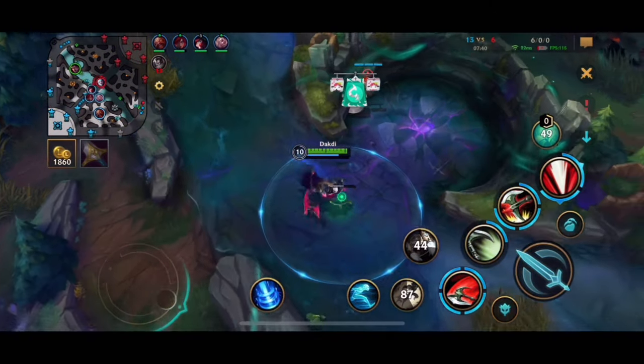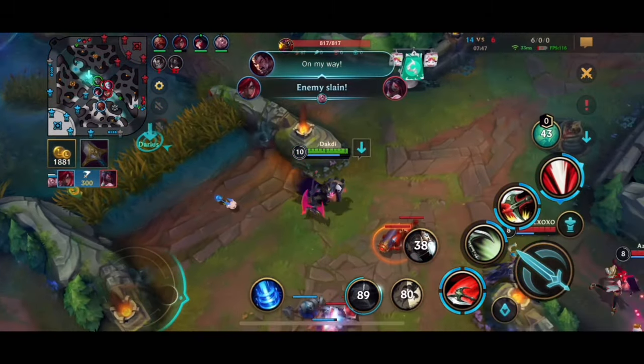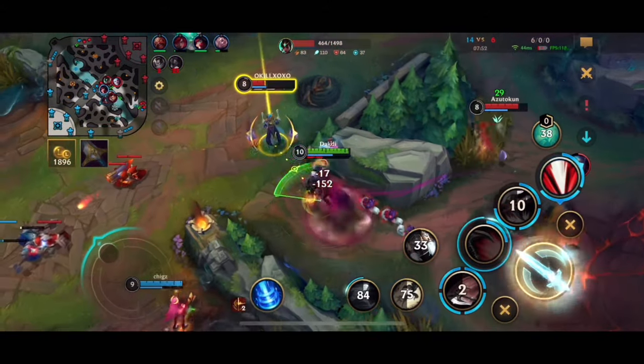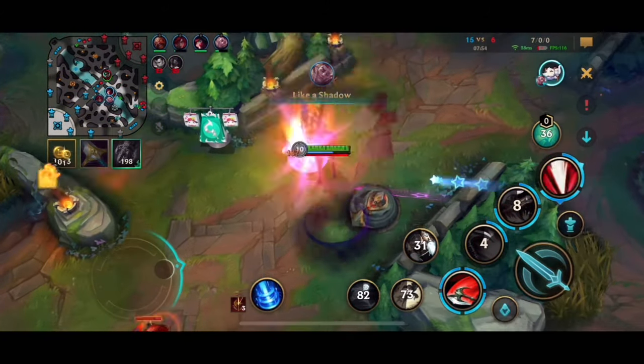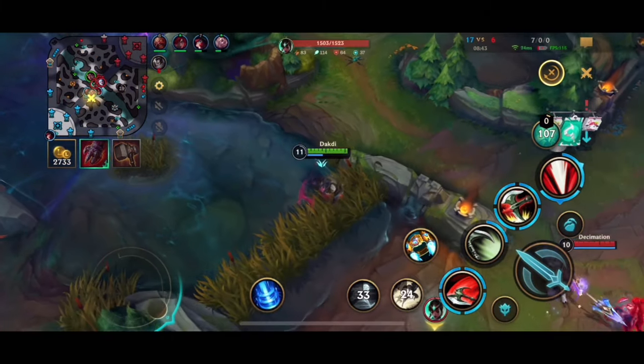Just look around the map and help your team out. I caught the enemy off-guard, went for a flank. Gragas ulted but we chased her down — nice dunk. Jinx is too fast and we have no Flash, so we combo them.